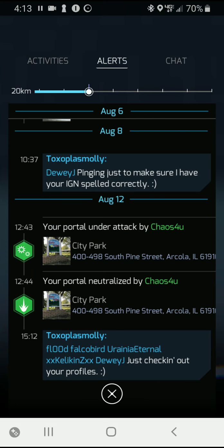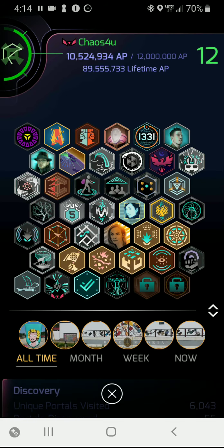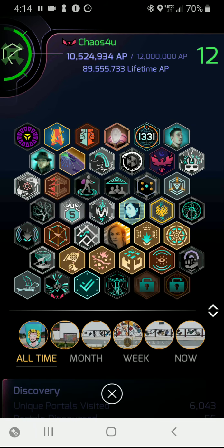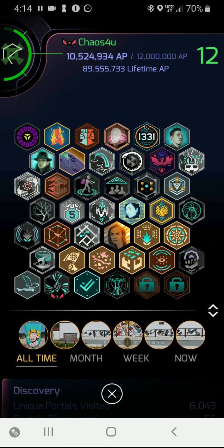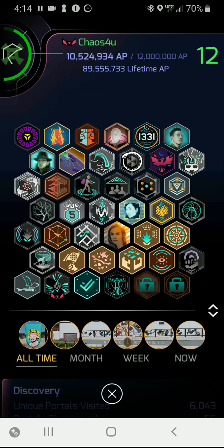Alerts are something that has happened that directly affects you — usually if you've had a portal attacked, it'll show up here. I notice a portal attacked by an agent called Chaos4U. When I view that player profile, this agent has been around a very long time with a whole bunch of badges. At the bottom I notice Founder and Verified badges, which means they probably played in the first year of the game — this person was around level nine in year two.